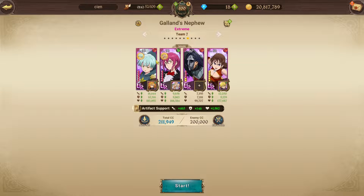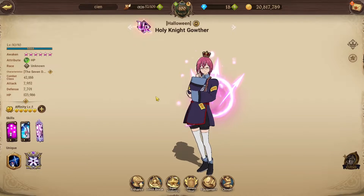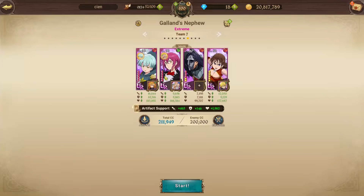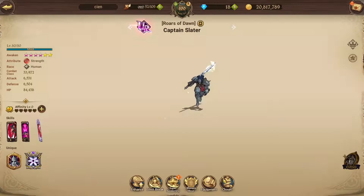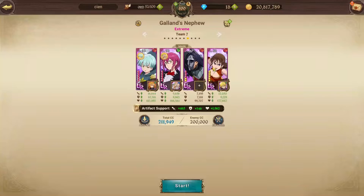You want your main damage dealer to have the most HP, because the one with the most HP will get an attack buff. So Sariel should have the highest HP. For Slater and Dien, it doesn't really matter — even if you don't have good gear for them.